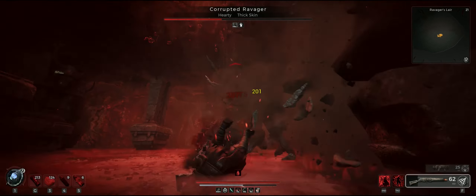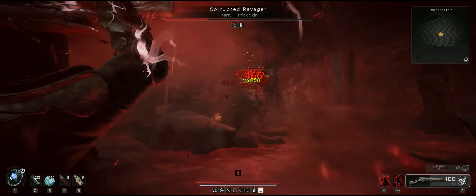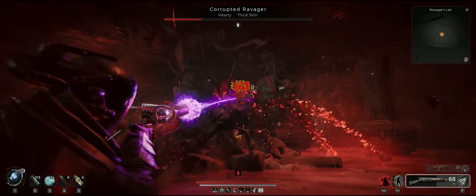It is probably good advice to use the Dark Fluid Concussion on this boss — it really helps to dodge more often and get a little extra distance when you do.